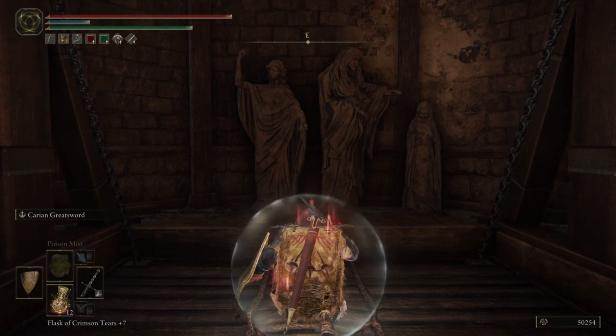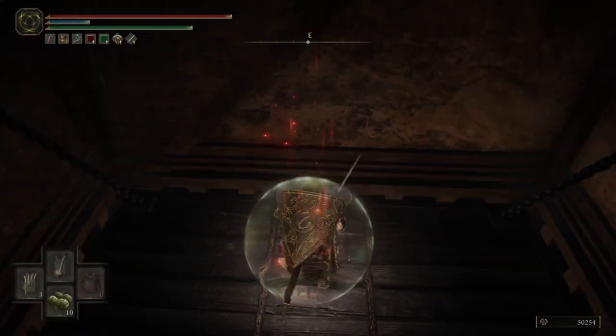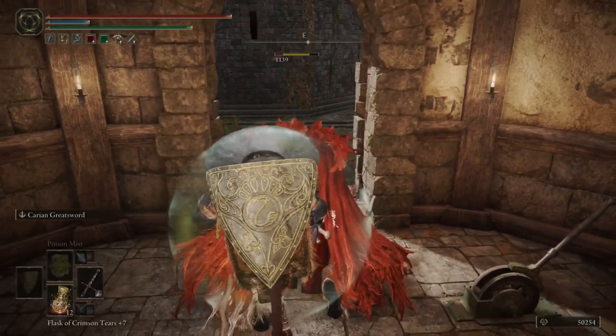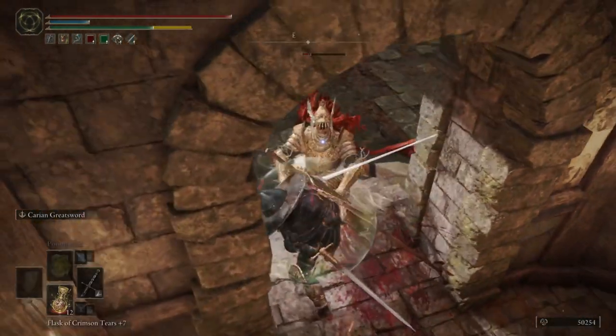You want to come out of the boss room, come down the elevator, and there's going to be a Cleanrot Knight just with their back to you, right here. You want to just farm this guy until he drops the Cleanrot armour.